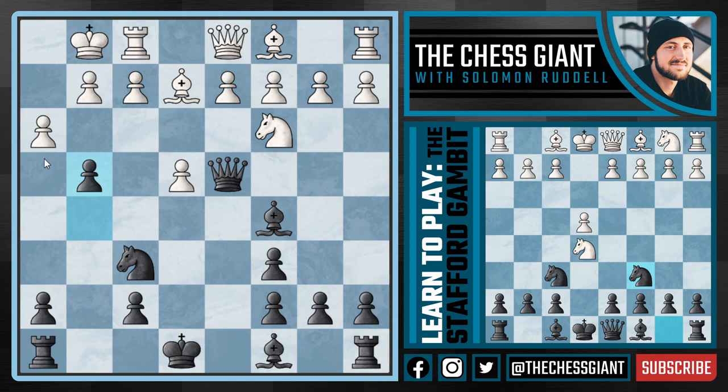Now what happens if White doesn't push the pawn but instead captures it? That's actually what the 2400 player did against Eric Rosen. And at least for a second, it seems as if White is holding things together.